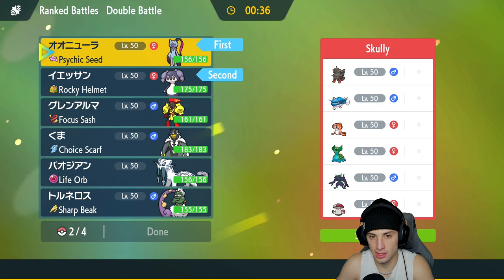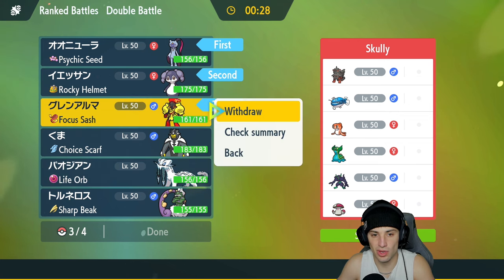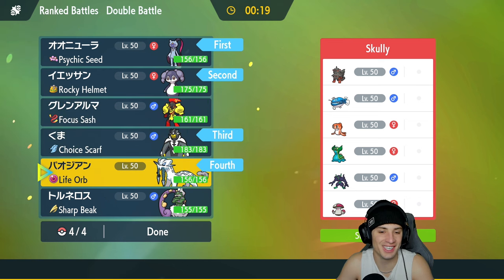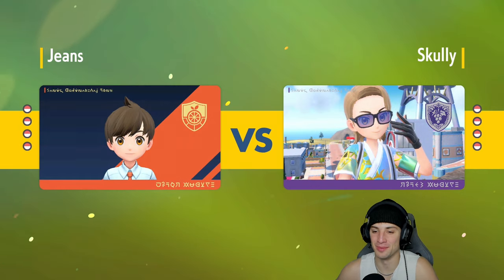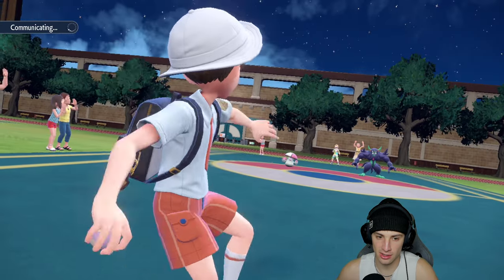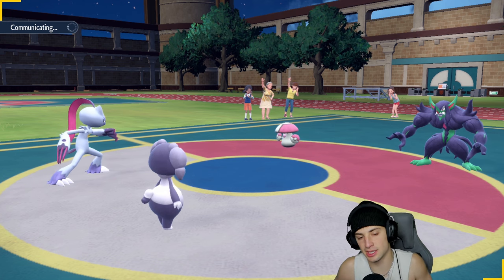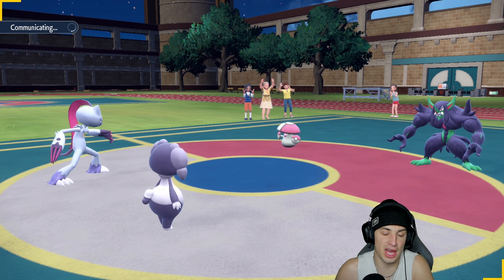Armarouge speed is fully invested at 139, but leading Sneezler is the better play. I'll go Sneezler lead with Urshifu and Shenpao in the back. I realized I contradicted myself — Urshifu has Surging Strikes which is a Water move, so Storm Drain Gastrodon matters. They end up leading two support Pokemon — probably screens. I could go for Psyshock plus Rock Slides to start attacking. I decide to just go for Dire Claw turn one and attack — no need for support moves.